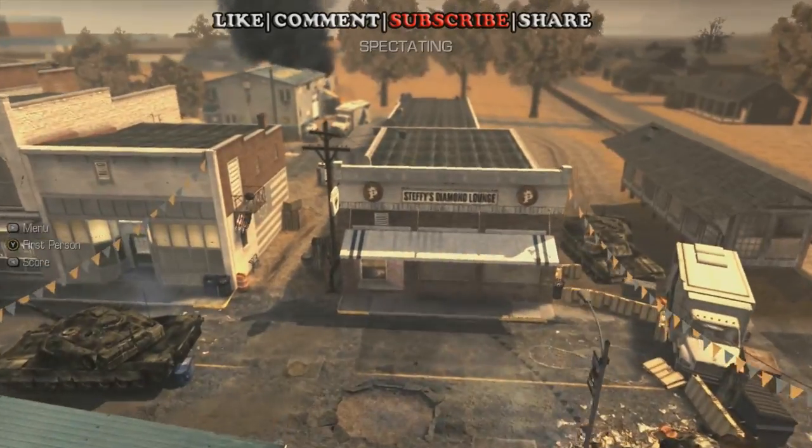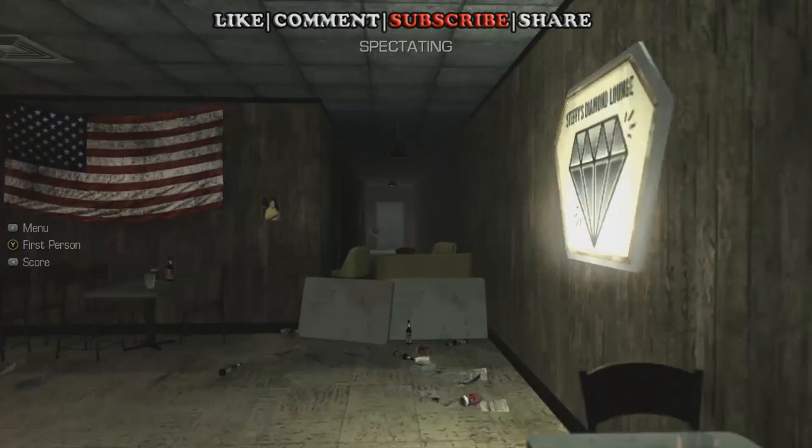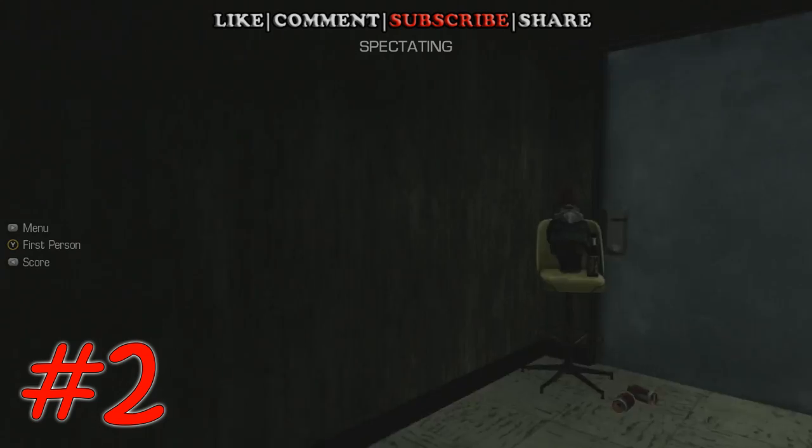Number two, you're going to go down into the Diamond Lounge. When you get in there, if you go all the way back, there's a hallway here, and you have your second gnome drinking beer on this yellow chair.